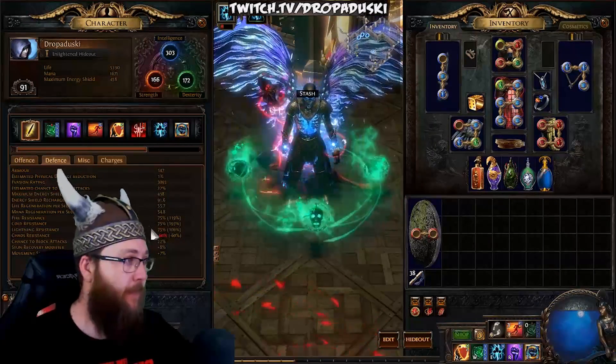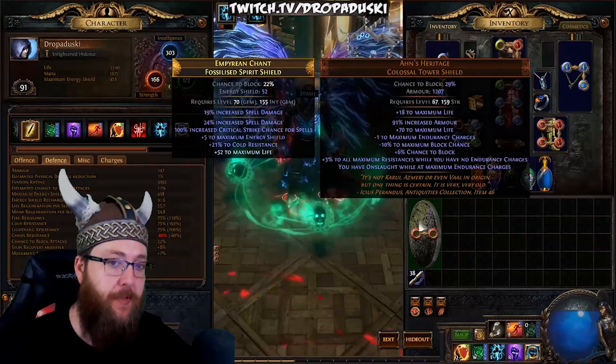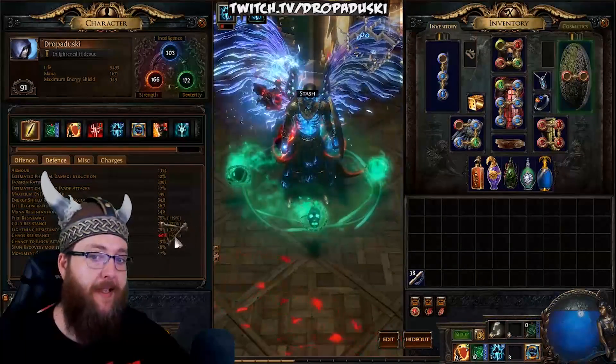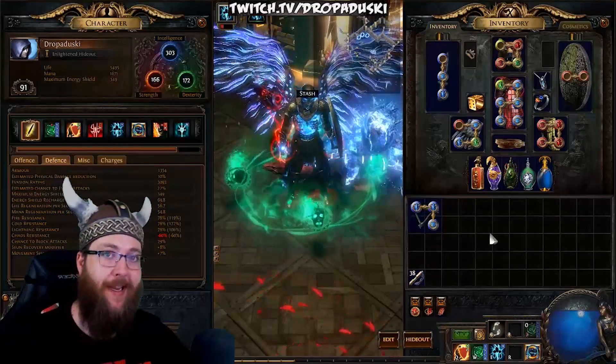Auras and items can also manipulate this 75 number, as 75 is the cap. As you can see on this shield, it says 'plus 3% to all maximum resistances while you have no endurance charges.' When I pop this shield on, you'll see now that we are at 78 on these things. You can get that cap higher with auras and items.